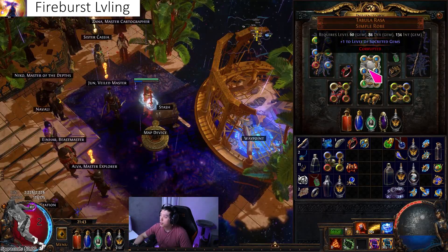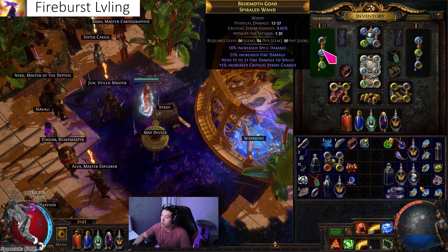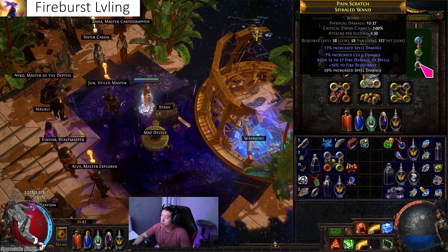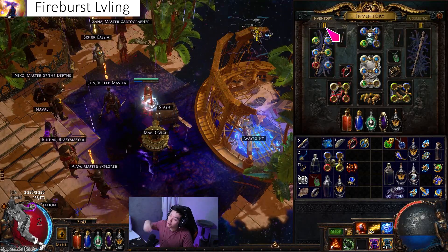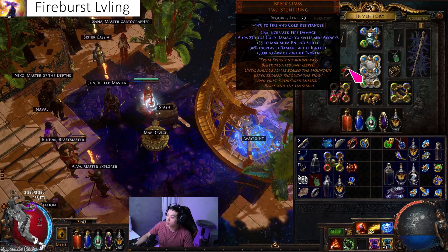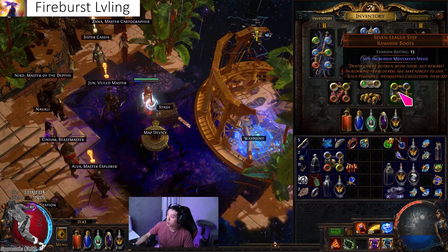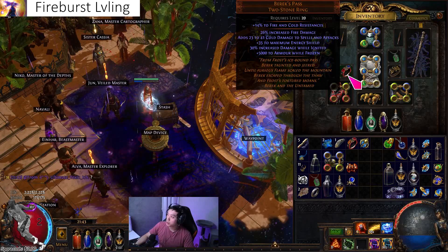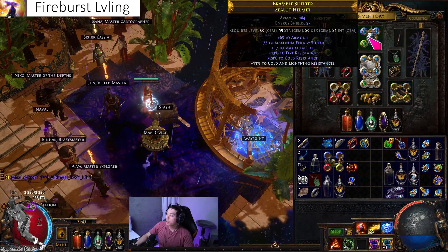I used a plus-one tabula for leveling and some spell wands — just a rare ruby ring with an alteration orb craft that gives flat fire damage to spells on a magic wand, which carries you all the way to fire burst. In general, storm blast mine and armageddon brand if untouched should be the go-to leveling path. If fire burst is nerfed, you could play flame wall spell slinger.